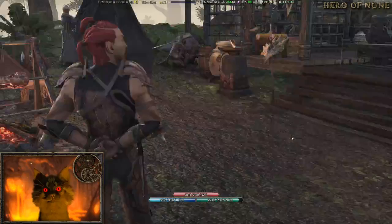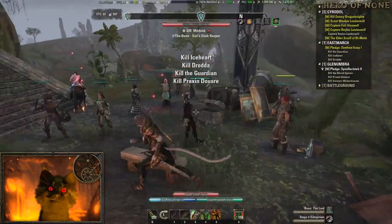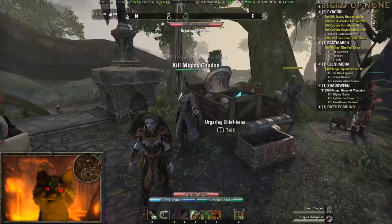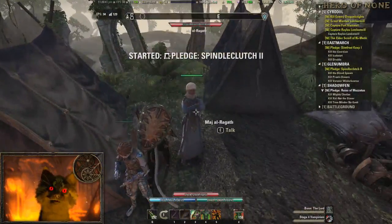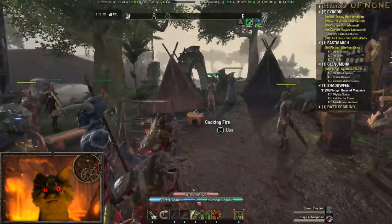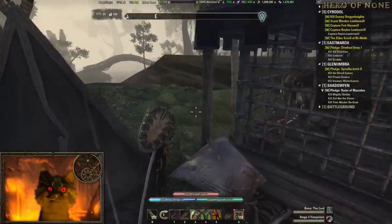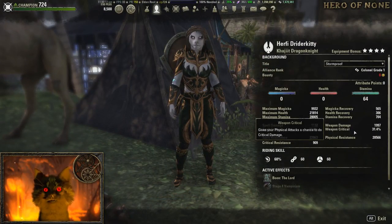These Undaunted NPCs give you keys daily. For example, one wants Direfrost Keep, one wants Wayrest Sewers, one wants Ruins of Mazzatun. This NPC always gives DLC dungeons, this one gives the first few sets of dungeons, and Gilrion gives the next few sets. They give you keys, and opening the corresponding chests gives you shoulders from those areas plus other useful dungeon items. You want to do this daily, especially if you're new — stock up on keys, and once you hit CP160 start opening chests to get gear for your builds along with dungeon helms.